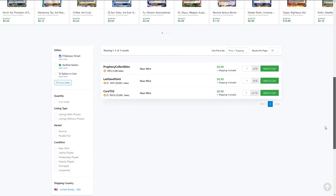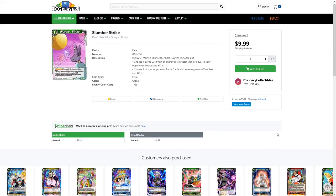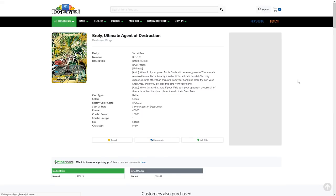Then we have Slumber Strike. I don't know why this is higher — it's a draft box rare. It was like $3 before and now it's $10. I forgot to pick some up. It might be the new Cooler support, or Android 13 support where you can get an Android 13 turn three, pop your own, and play the secret. I'd also imagine it's the Zamasu hype — the winning deck for the Orlando PPT. If you pop the Zamasu, you can go ahead and use the Broly Secret as well.